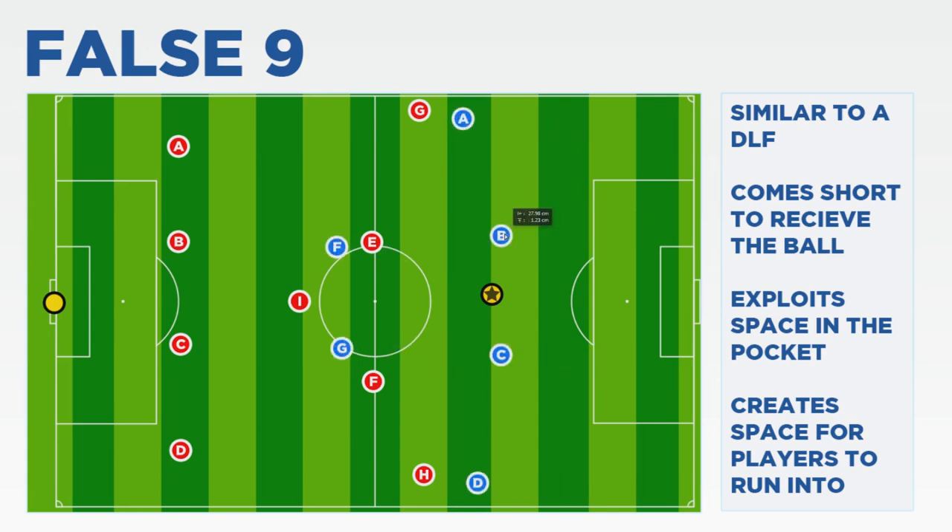On the flip side, the other tactic is to push high up the field. In doing this you limit the space that the team operating the False 9 have to work in, forcing them to rush the ball and theoretically crowd out the central attacking midfielders and the players within the centre of the park.